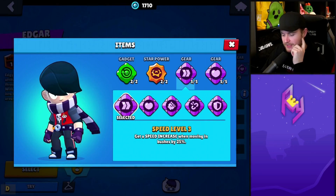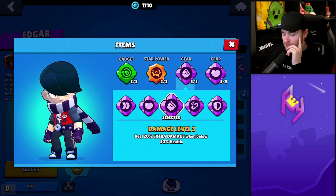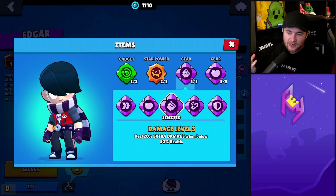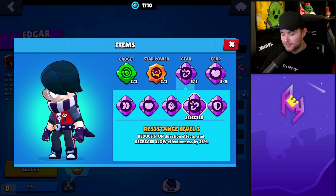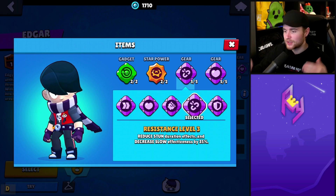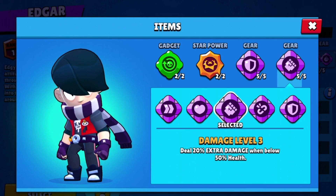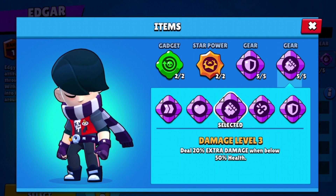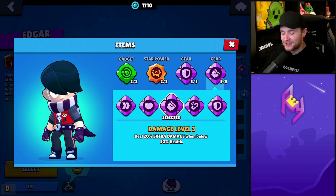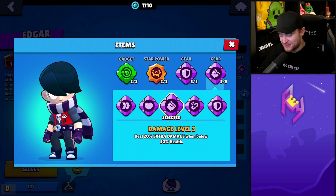The possibilities are endless. A lot of people were interested in fun builds for Edgar — the damage dealing build would literally increase your HP life leech ability since you're dishing out more damage. The resistance gear would also be really good for Edgar so no one can slow you down. I'd probably go shield plus damage for Edgar so he can jump in, sustain himself, and deal additional damage. If you have all the gears unlocked, you can switch based on what the map needs.